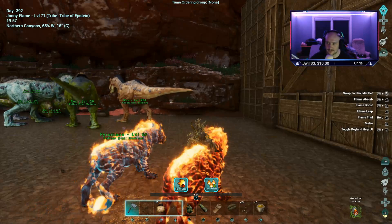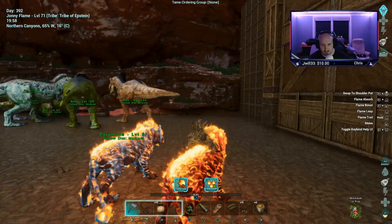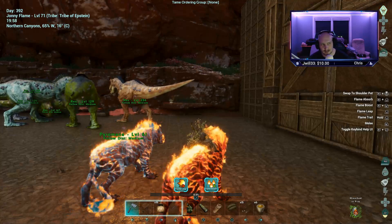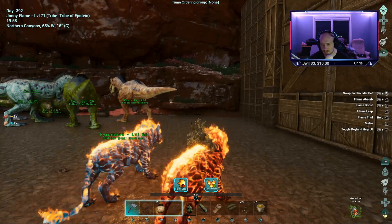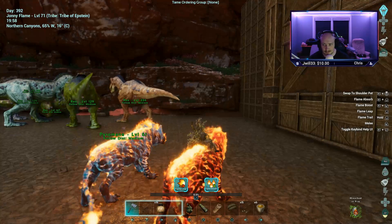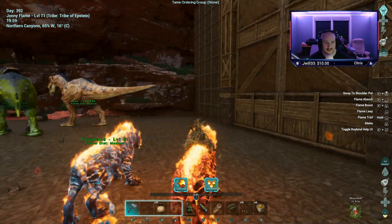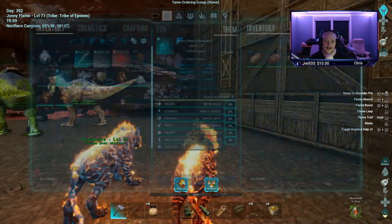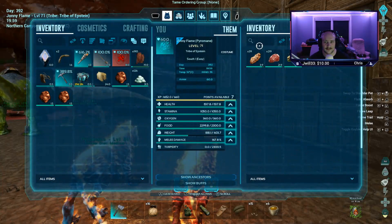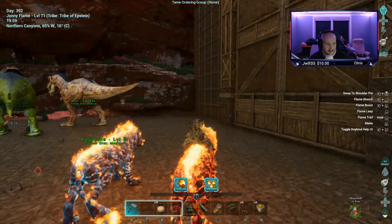Moving on to the next skill: flame absorb. It was a little misleading for me because I thought maybe if I hang in lava or if it's super hot outside, it would fill the inferno meter. That is not what it does. What it does is it consumes the food in the inventory of the beast and then fills your inferno meter.